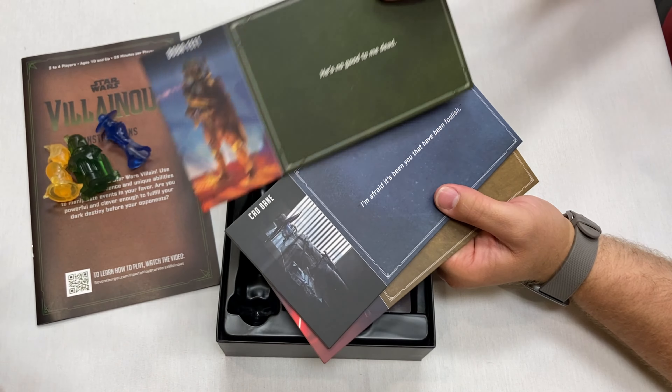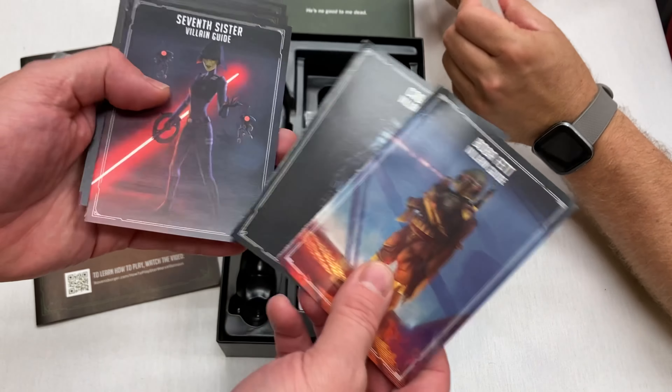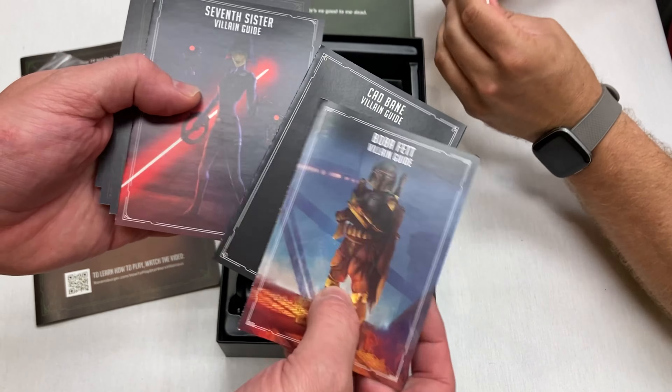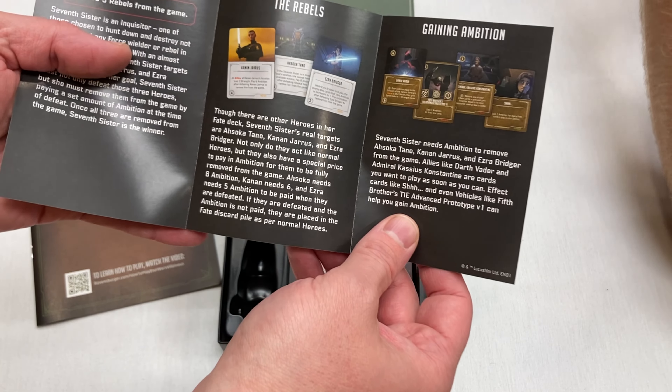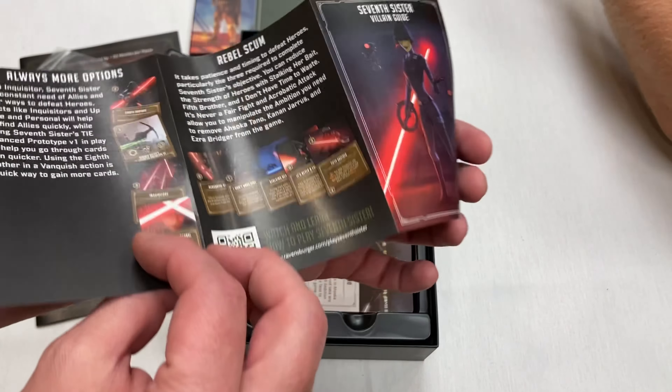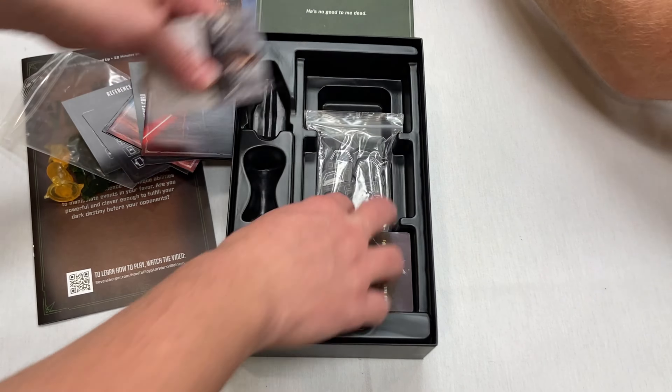We've got the Boba Fett board, Cad Bane, and the Seventh Sister. These are the villain guides that show you how to play each character, and on the back there's a QR code — watch and learn how to play Boba Fett. It's so nice and neat and convenient. Then we've got our player reference card right here for the Seventh Sister — let's check out her abilities.